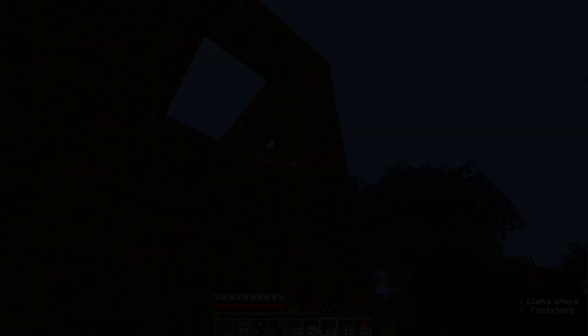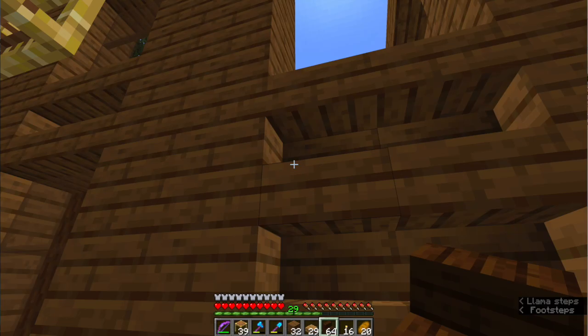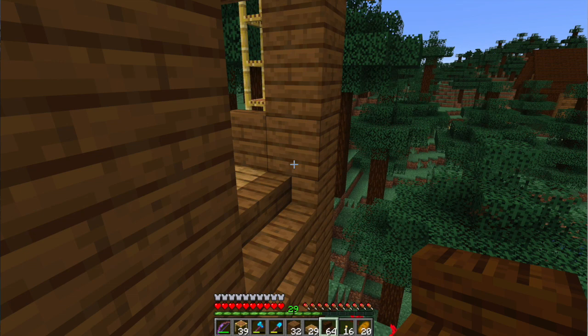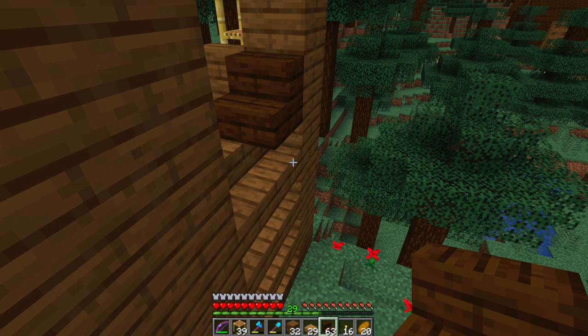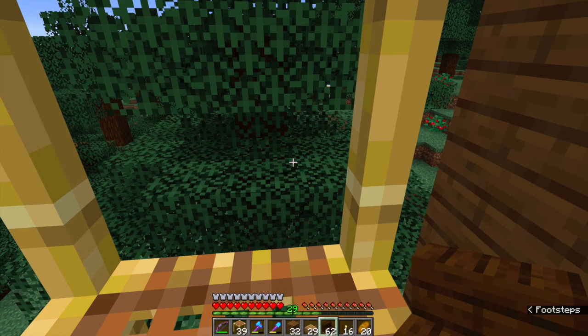I've decided how high I want it and this is going to be the floor level. I've seen a picture on Wikipedia of an American sawmill from about 1920 and it's kind of got a chute that goes from the ground up to the first floor, so I'm going to try and replicate it — without having first done it in creative. Why would I try it in creative first?